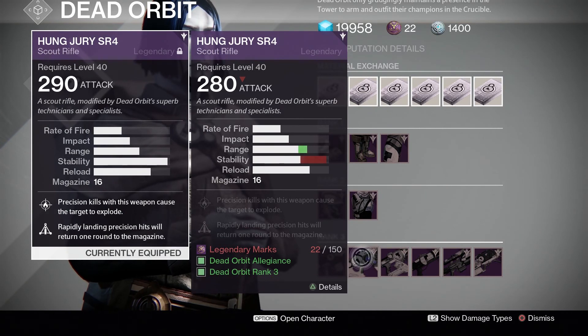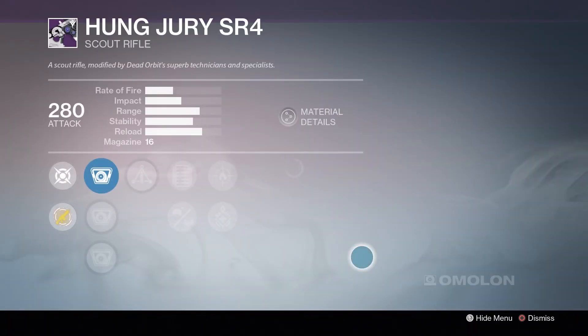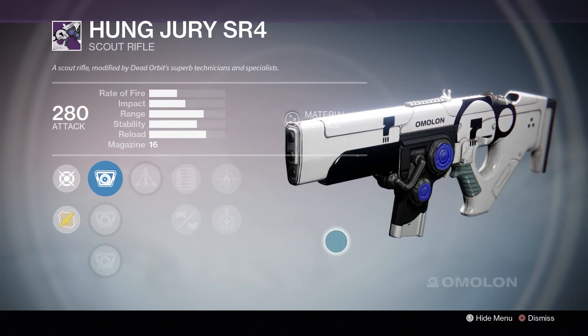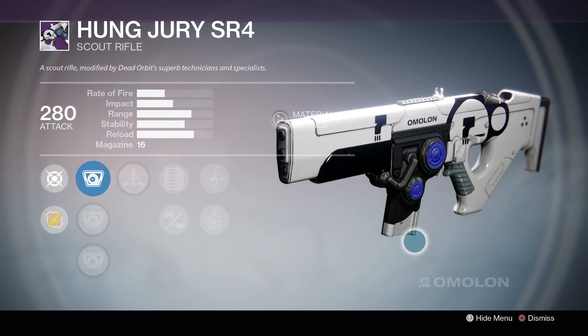So if you want to go over to Dead Orbit right here in the hangar — this guy right here — looky looky, it has that exact same scout rifle. Of course mine's been upgraded to 290, but it is the exact same scout rifle. So if you're looking for a great legendary weapon to use in your primary for PvE, then this is the best one you can buy in the tower. It is just so satisfying to use.